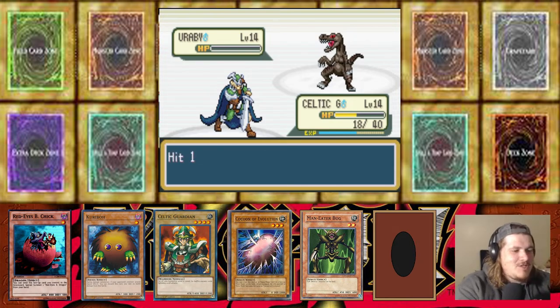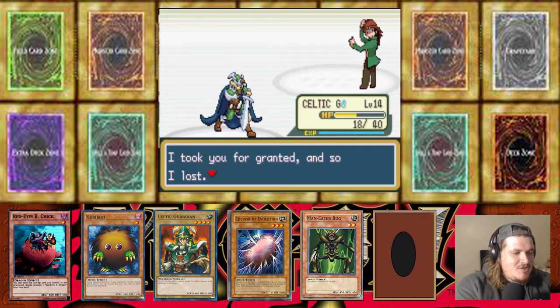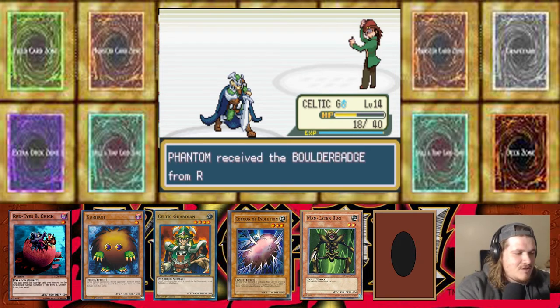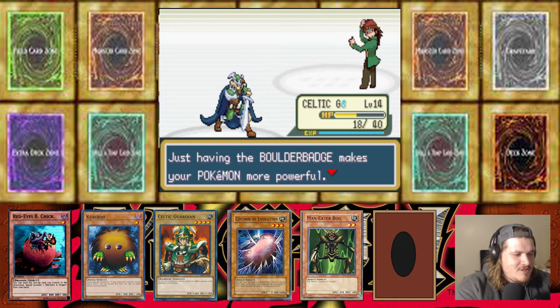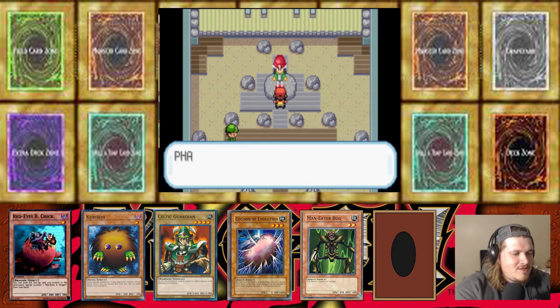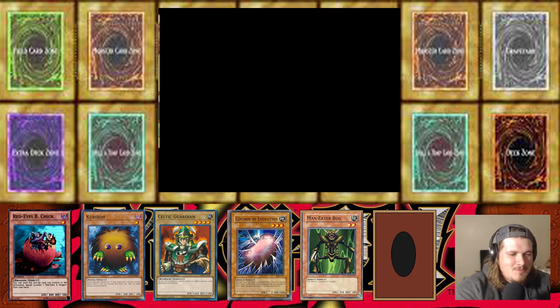Rex Raptor, get out of here! I wonder if we get a pick — that'd be so nuts if you get to pick one of his mons. We beat Rex! 'I took you for granted and so I lost. As proof of your victory, I confer on you this official Pokémon League Boulder Badge.' Nice — all right Rex Raptor! The Motor Badge makes your Pokémon more powerful and allows use of Flash outside of battle. Wait, take this with you — Rock TM, it's only good for one of you. We just beat Rex, that's pretty nuts!